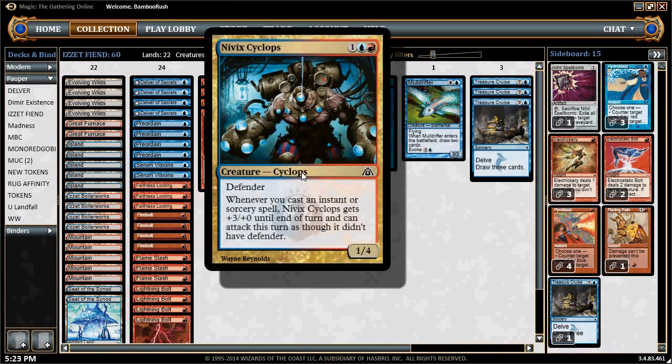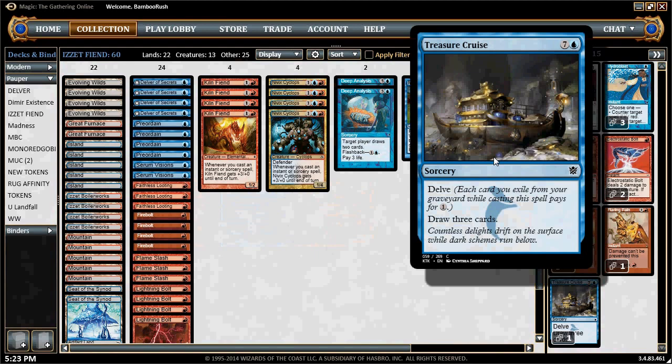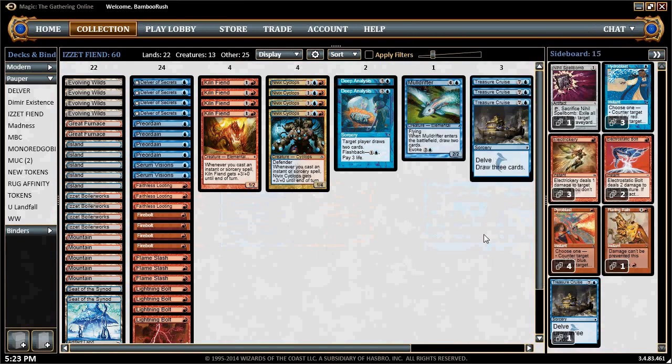The old version wanted to play cards that would pump their power — specifically cards like Assault Strobe, Artful Dodge to make them unblockable, and Apostle's Blessing to protect them from removal and blockers — trying to win in a combo fashion. I think those days are numbered, if not over, thanks to spells like Treasure Cruise and the innovations of players and deck brewers that make this deck more capable of slugging it out in a long game.